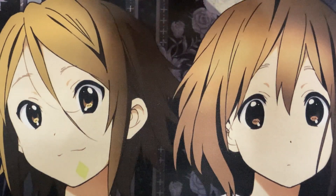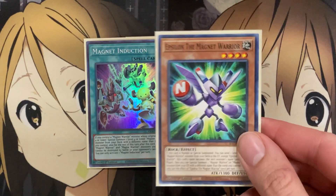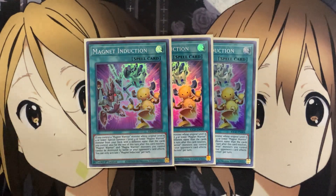That's it for the monsters. Moving on to the spells — I run three Magnet Induction. If you control a Magnet Warrior monster whose original level is four or lower, special summon one level four Magnet Warrior from your deck with a different name than the cards you control. Also for the rest of this turn after this card resolves, Magnet Warrior and Electromagnet Warrior monsters you control cannot be destroyed by battle or your opponent's card effects. A great protection card, and it's a free special summon of a Magnet Warrior from your deck. That gives you even more resources, and Epsilon the Magnet Warrior is definitely a three-of in the deck.